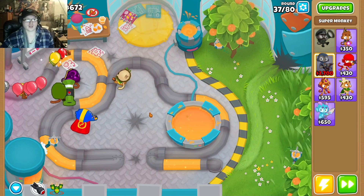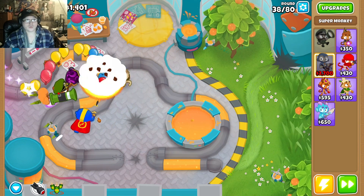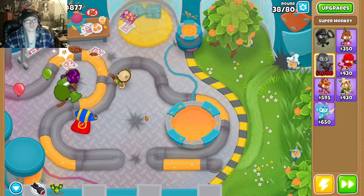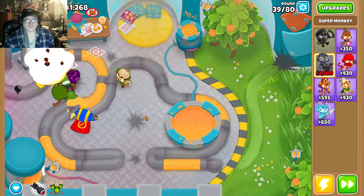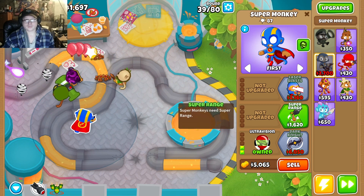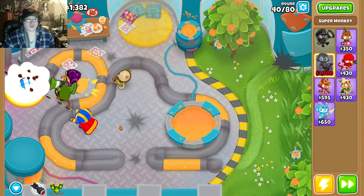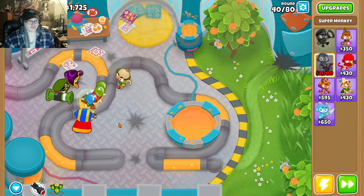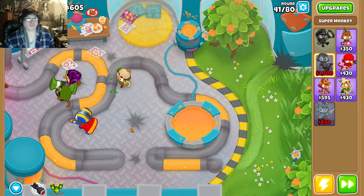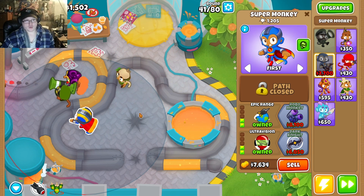Knockback is pretty good on round 40. Ultra Vision. Super Range — now I can hit the ones in front. Epic Range. Perhaps not the perfect spot because it could have been up here more, but that's fine.